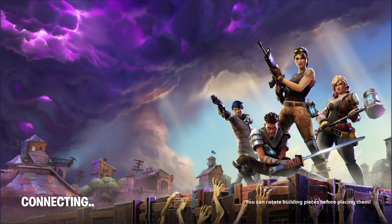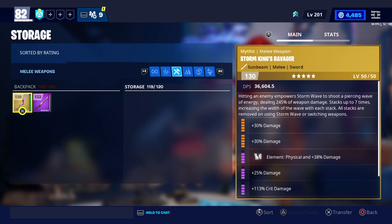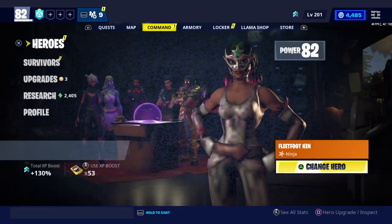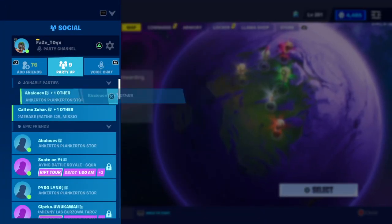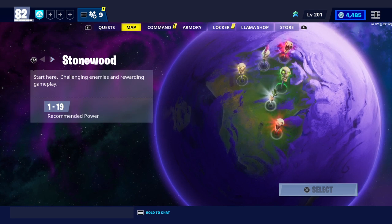The Discord is public — join it if you need any help or questions, and enter the giveaway. Once you click Save the World, go straight to your storage, put one item from your storage into your backpack, then put that item back. Make sure you know what the item is — confirm it's the same item.